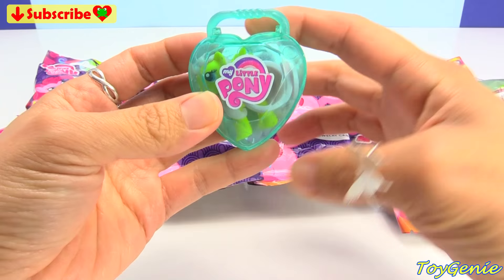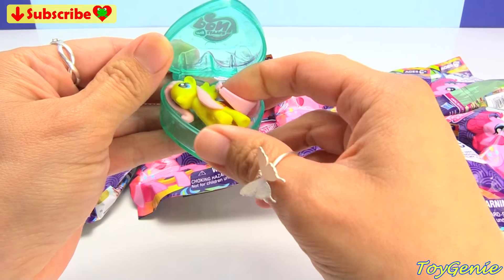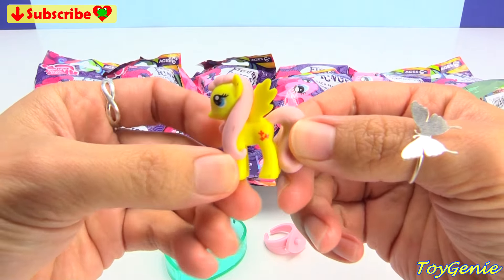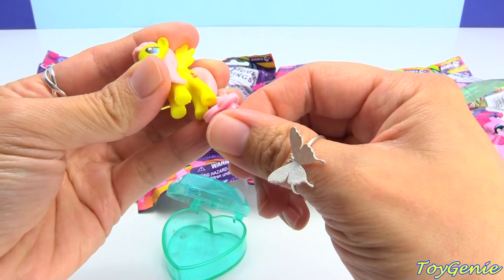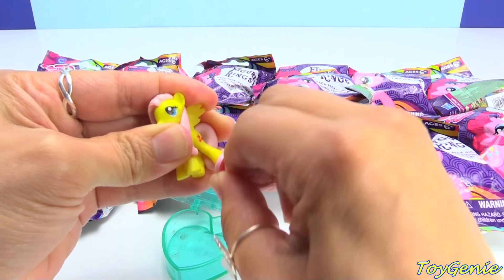We have a little teal jewelry case and inside we have Fluttershy, my favorite pony. You can see her cutie mark right there, and she comes with a ring and you can put her on the ring.